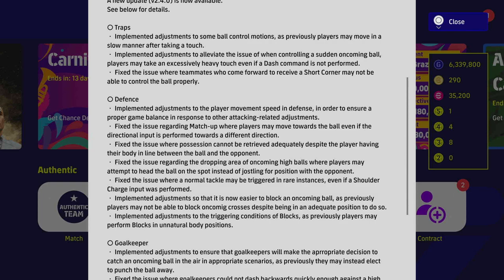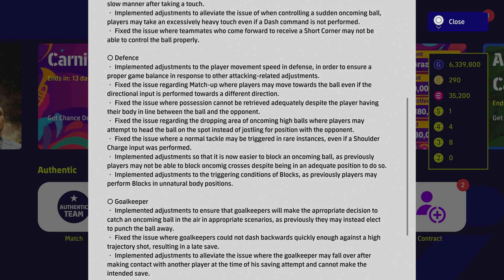For defense: they implemented adjustments to player movement speed to ensure proper game balance in response to the attacking adjustments — I hope it's not more assisted. They fixed the issue where players move toward the ball even if the directional input is performed in a different direction — so less automation there. They also fixed the issue where possession cannot be retrieved despite the player having their body between the ball and the opponent — the ball teleporting through legs was a big issue I had flagged.